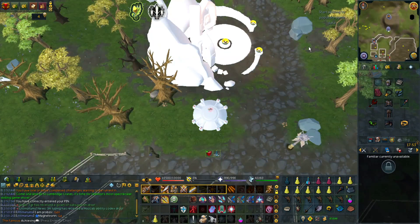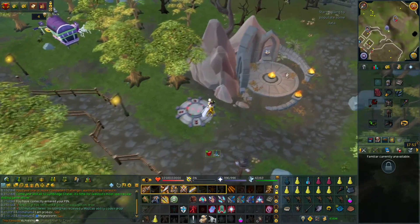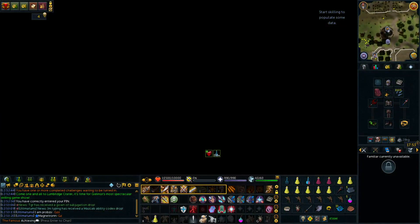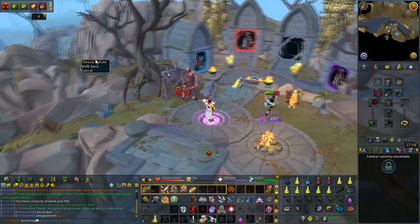It requires level 60 combat in order to access. It is located north of the Draenor Lodestone, and as you can see right here, they reworked the entrance of Death's Office. The south wall is Death's Office while the north wall is the PVM hub. As soon as you enter, this place is really big, so I'm just going to break down each and every single section.